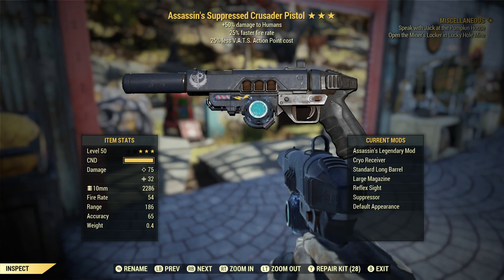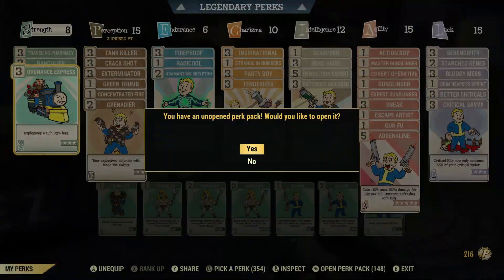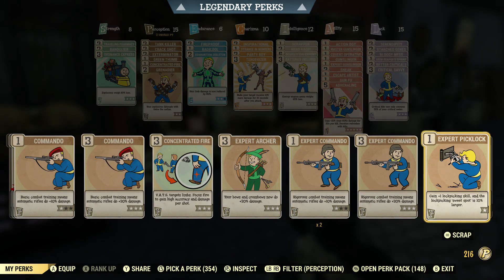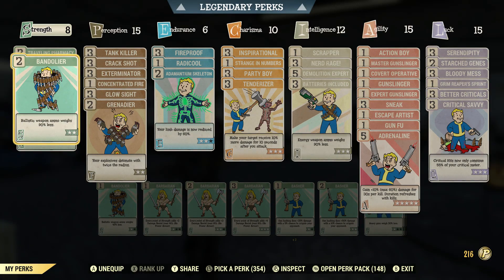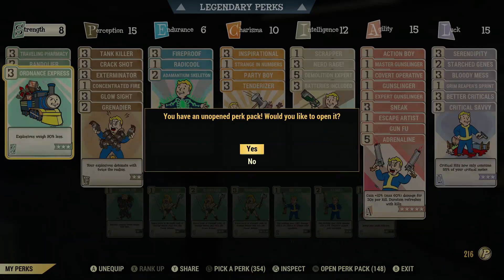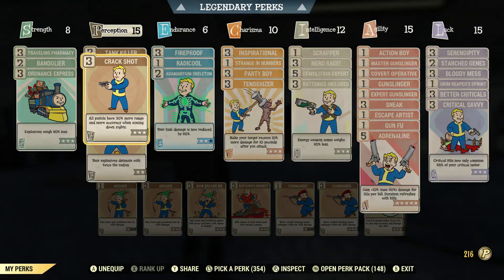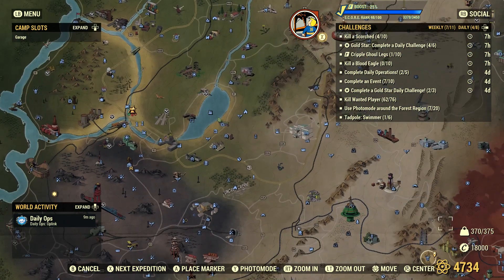I never used less AP cost on one of these because I don't want to use Crusader Pistols anymore, at least. Here is my loadout for my stealth pistol build. Follow Through is on, I got Green Thumb on there because I was doing the event up on the top right of the map, so it's on there for a bit.